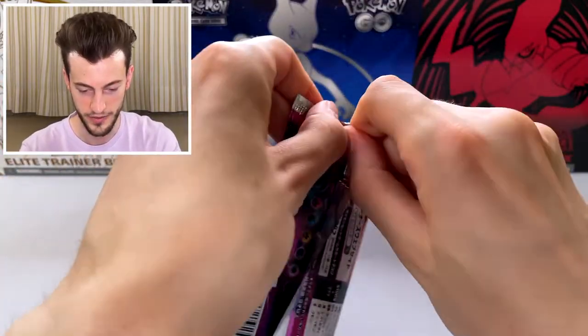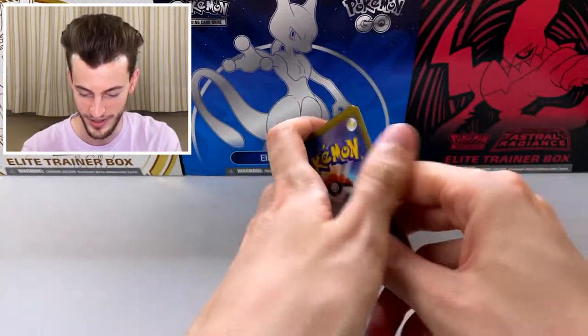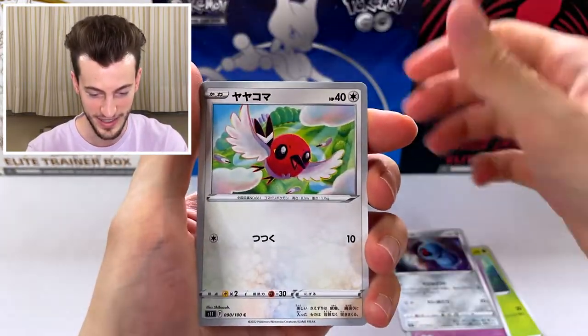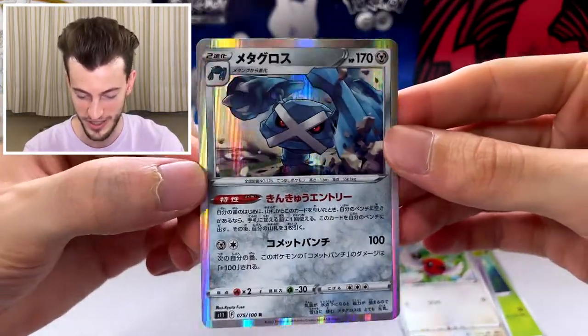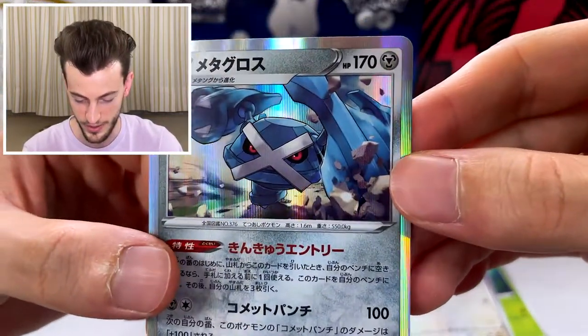Let's see what we can get from this first Japanese pack. We have Nod's Lift, Valdum, Fletchender, and Metagross holo. Yeah, probably there is a guaranteed holo per pack — most likely this is the guaranteed holo. I like this art, I think it's really cool, check it out. Really nice.